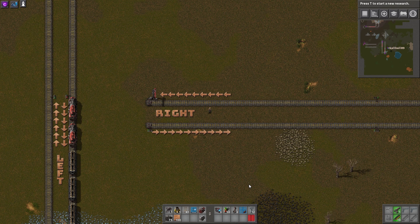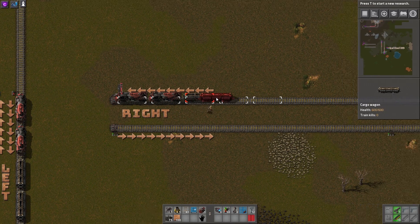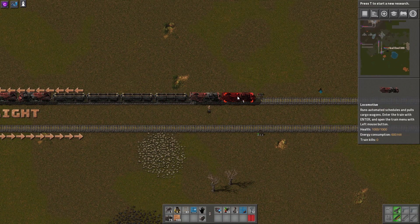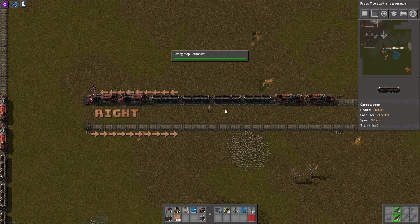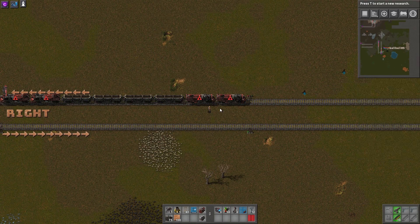The next thing to consider is the max length of a train you want driving on your tracks. This is an important decision because it will influence how far apart you place your signals, with the idea being that you don't want anything longer than the max length of your block. A commonly used train length would be a 2-4-2, which would look something like this — two locomotives at the front, four wagons in the middle, and two locomotives at the end as the caboose.